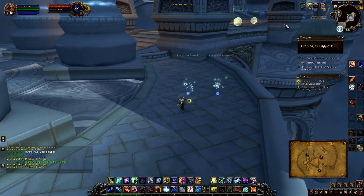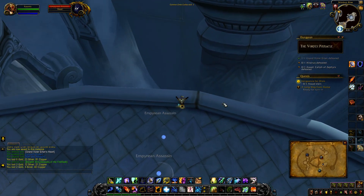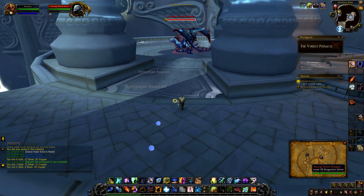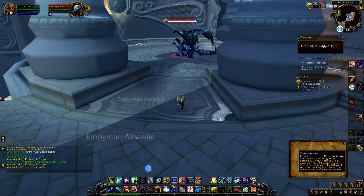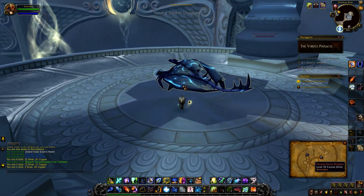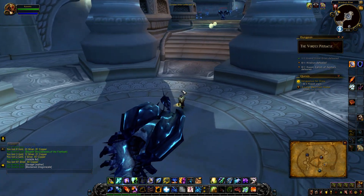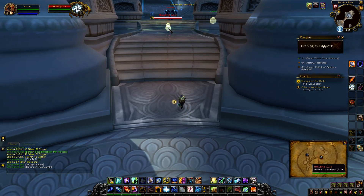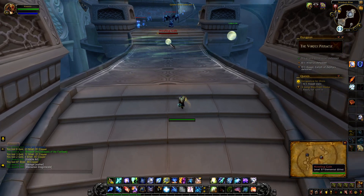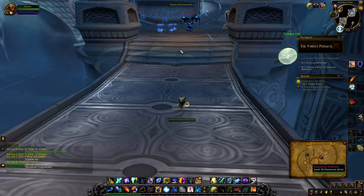There are two more golden orbs over there. If you fall off, you'll just get swept up in a little cyclone and put back at the nearest checkpoint - which is the beginning, depending on how far you've progressed. There might be a slipstream available to get back quickly. These howling gales - to stop them, all you have to do is deal some damage and they'll stop. Since I can one-shot them, they just disappear.